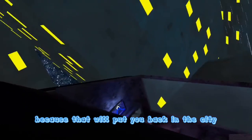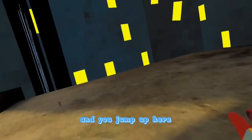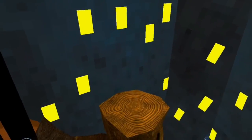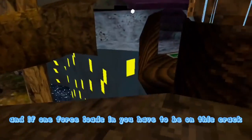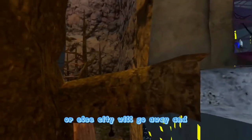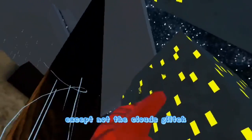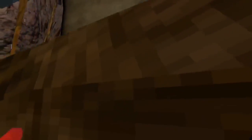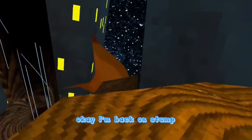You have to jump up here but don't jump over there because that will put you back in the city. Watch out because there's a gap right there, then you jump up here. Then you're going to want to make the daring jump to stop. After that you jump down here and if one force loads in, you have to be on this crack and land on that slanted part or else City will go away and you'll have to redo the whole process.